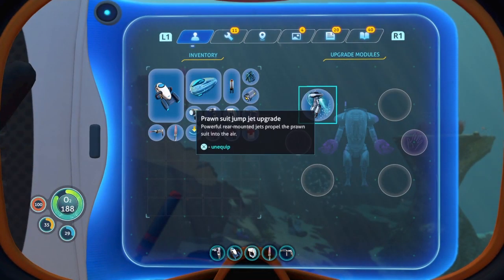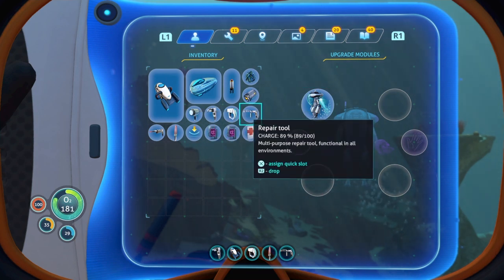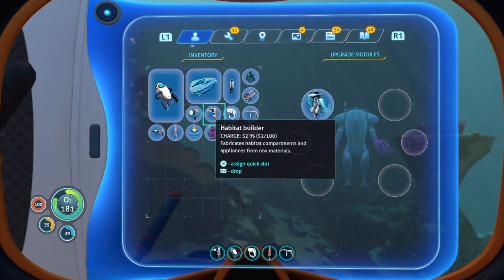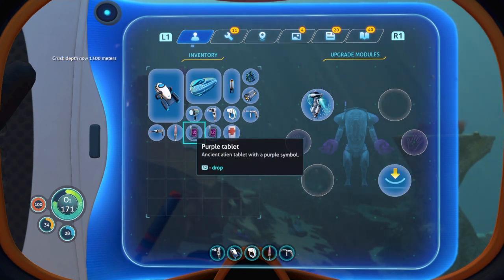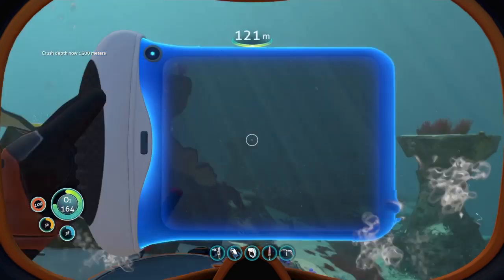We already have the Prawn Suit Jump Jet Upgrade. Let's add the Prawn Suit Depth Module MK1. Equip - the crush depth is now 1,300 metres! Oh my god it is. Bruh - you're insane!